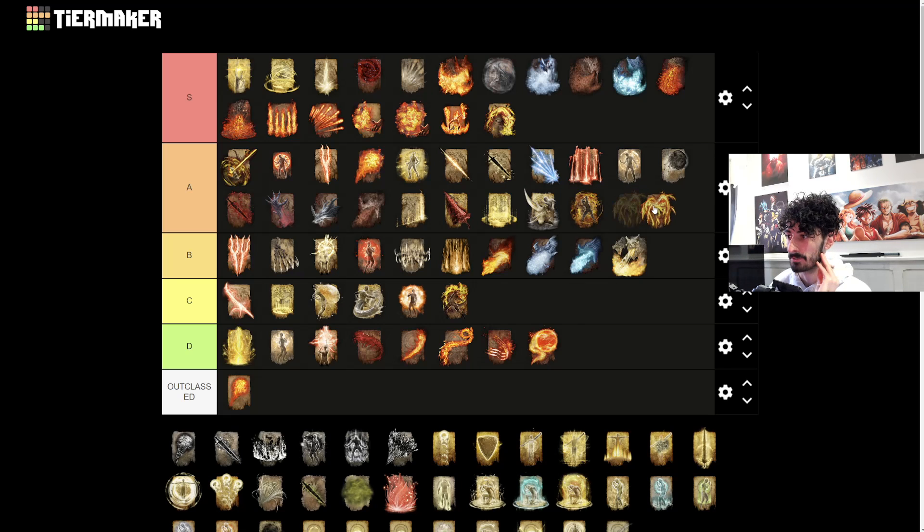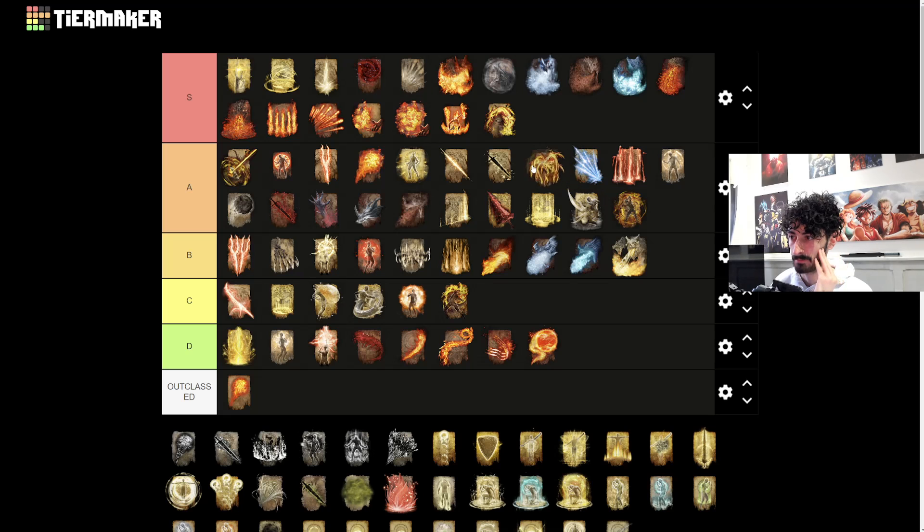Unendurable Frenzy - I was going to put this in A tier because it consumes way too much more FP, since this does the exact same thing but more consistently at a less FP cost. Although they're both nice, still A tier.